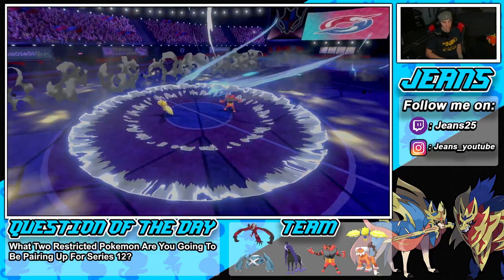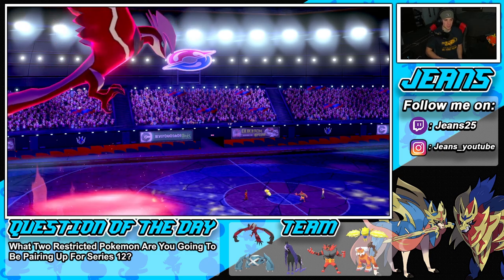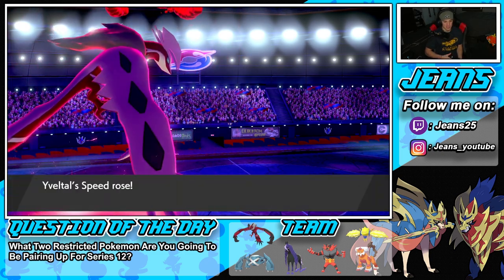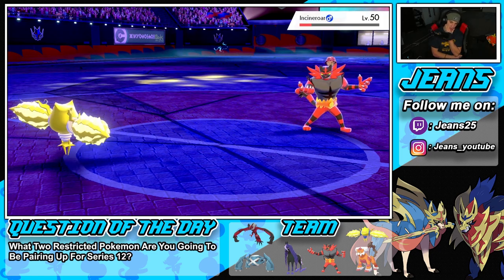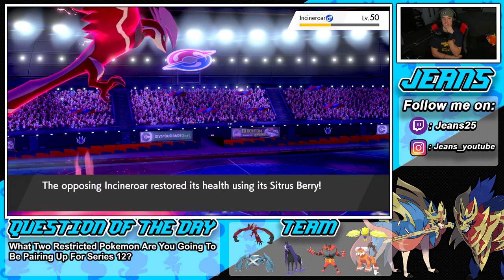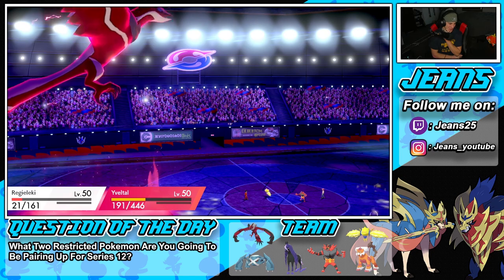Zapdos is bulky but Yveltal can't hit hard without the special attack boosts. We're minus one on special defense though — I could swap to get stats back, but he's just gonna Snarl again. God, Snarl control is so good — Snarl dude!